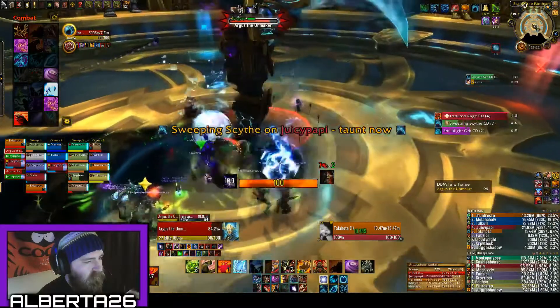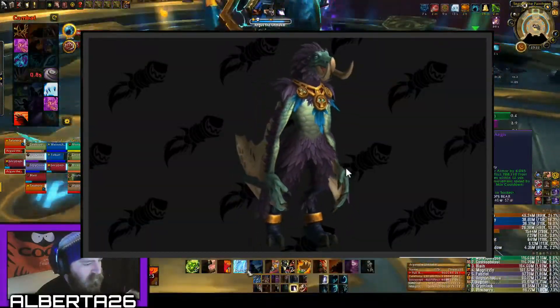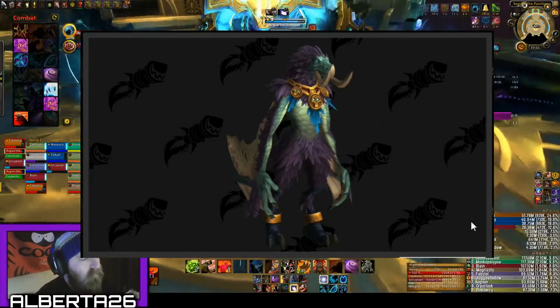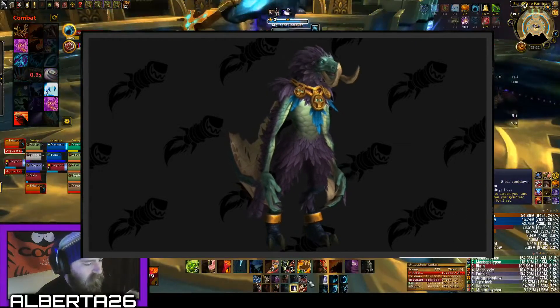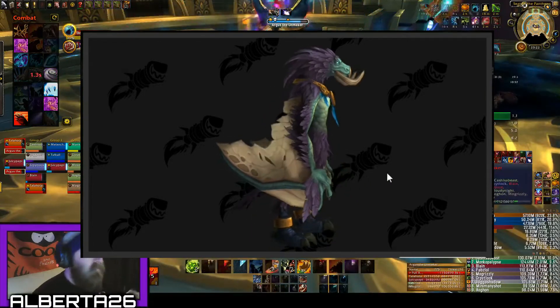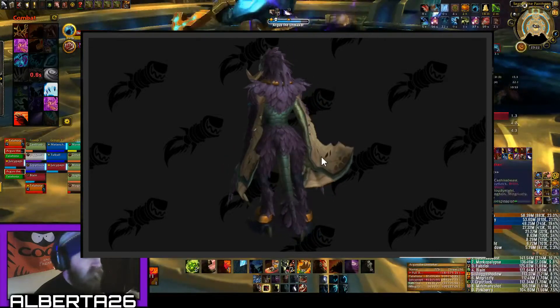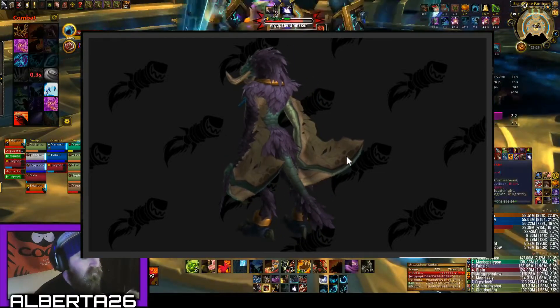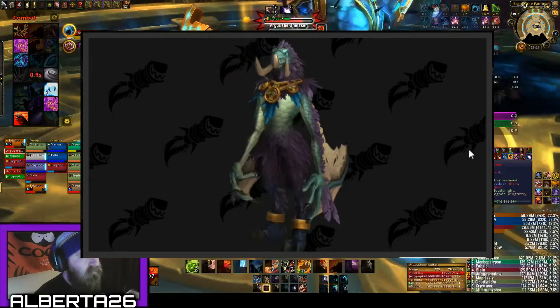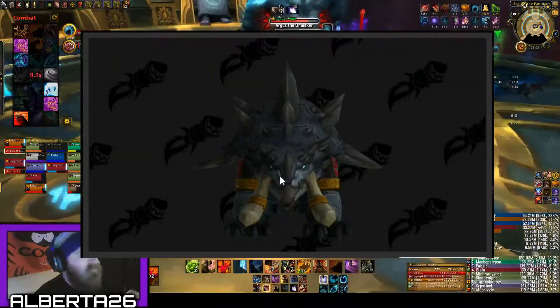Moving into the new stuff — here is the Zandalari moonkin form. This form is fully animated and largely, to me anyway, looks a lot like one of those uncorrupted Arakkoa. Obviously leathery wings instead of feathery wings. Again the hallmark of Zandalari druid forms, got those tusks, looking real friggin cool. I like it.